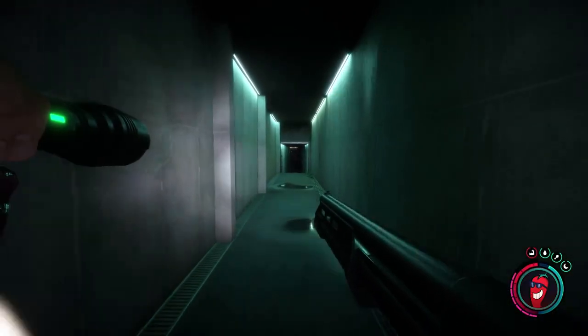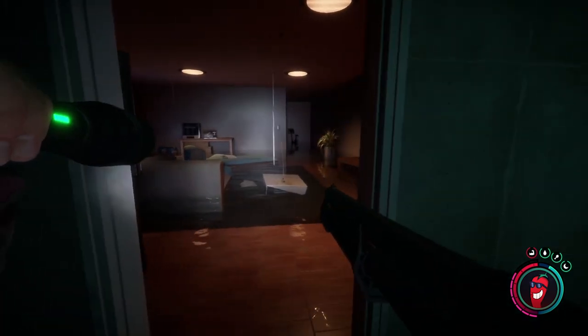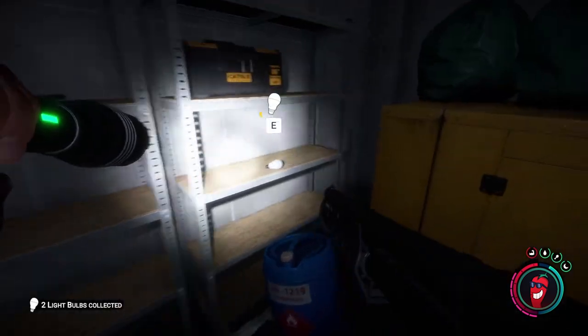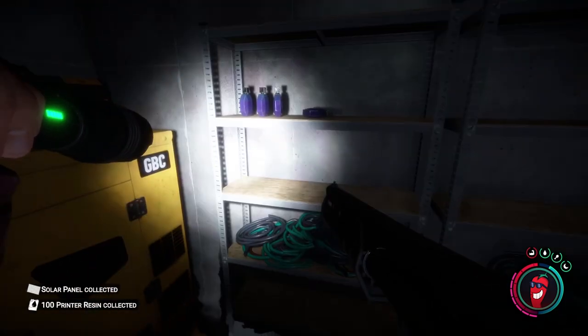Once you're inside, start heading down the hallway. As you get to the end of the hallway, you will have the room to the right, which is furnished, and the general storage room at the end of the hallway. This storage room has quite a few pieces of equipment in here, including some light bulbs and a solar panel.